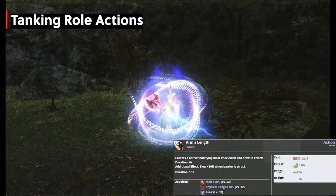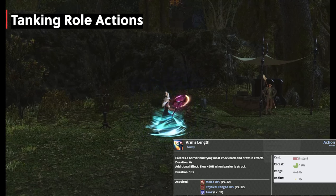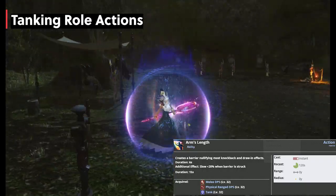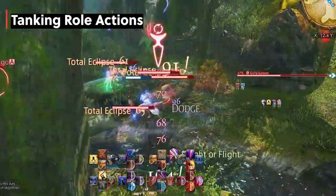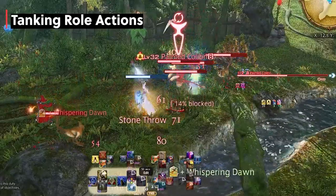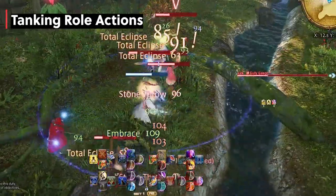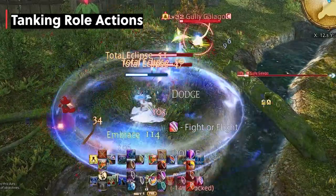Arms Length is the most underrated ability of all time. Most people use it to cancel out knockback effects, which are pretty prevalent in the game. But this ability is king for trash mobs, though it has a long recast timer of 120 seconds. When cast, anyone who hits you within 6 seconds will have slow applied for the next 15 seconds. Slow increases attack delay, weapon skill delay, and spell recast timers — it does not affect movement speed. I love using this on the first big pulls to get it on cooldown as quickly as possible. Pairing it with Rampart is a pretty good damage mitigation combo. Generally, place all your tank role actions in the same hotbar spot for each tank so they become muscle memory.